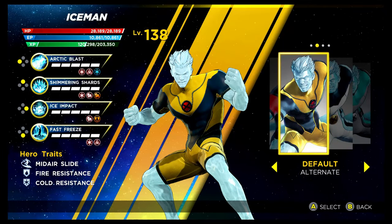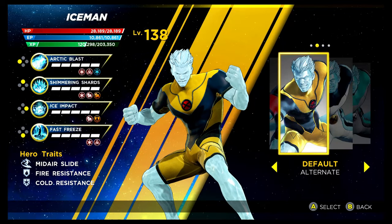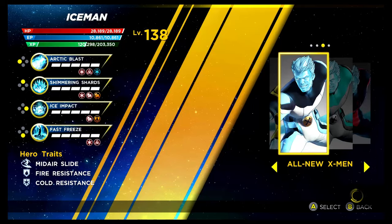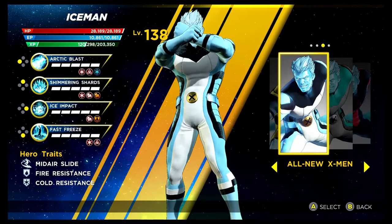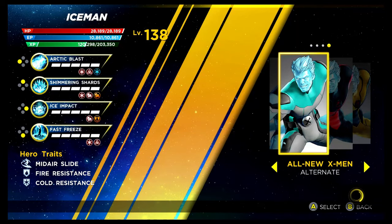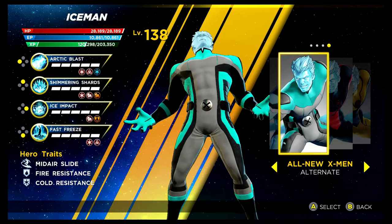The first costume for Iceman is unlocked via the Rise of the Phoenix gauntlet mode. I'm not a huge fan of this, and I'm not a huge fan of the base costume in the first instance either. The alternative costume is the All New X-Men costume — you get this via the Shield Depot, same goes for the recolouring as well. Overall I think these costumes are really pretty disappointing.